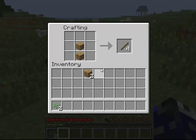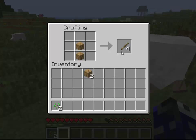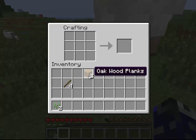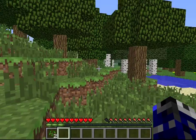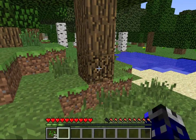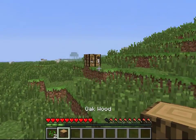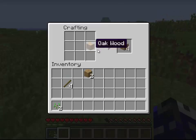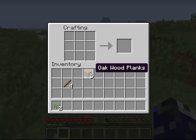Now I'm going to go ahead and make some sticks. Just by putting two vertical planks, I get four sticks. And with these sticks you can make all sorts of tools — this is also another staple. I need some more wood before I can actually make some tools, so I'm just going to come over here and mine out some wood. I'll turn this into planks — you can also do this at the crafting table, as it has the same recipes as in your inventory.